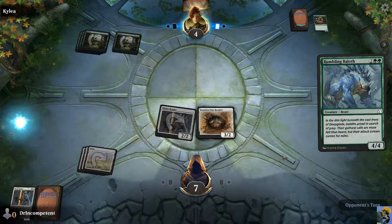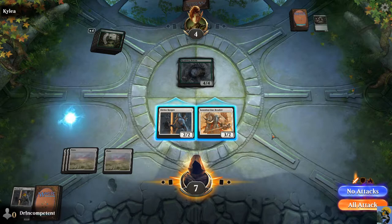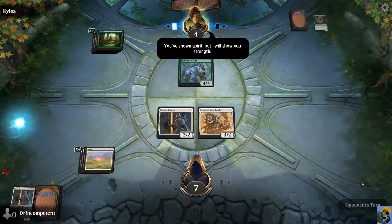Now they have a 4-4, which is actually scary. What could happen here is — unlike Hearthstone, the defender gets to choose. So if I attacked with both of these, it could only block one of them, and I could guarantee some damage through. Most likely it would block my elephant dude and then take two — and then I would be in a world of hurt. So I'm going to just not attack.